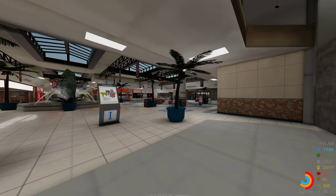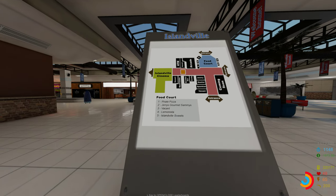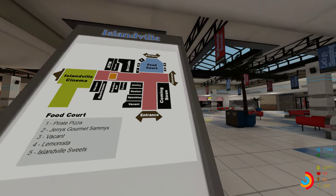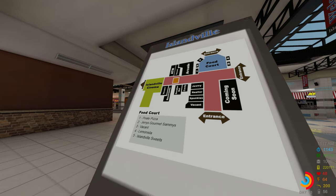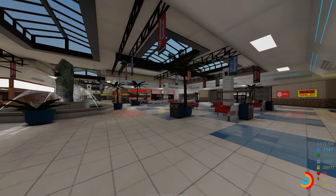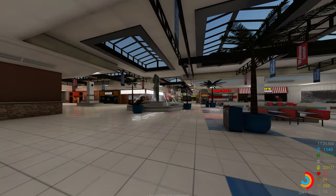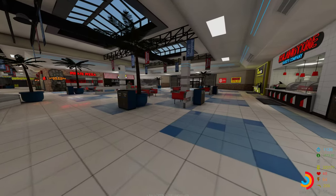We're in! That was really fast loading — holy cow. Pirate Pizza, Jerry's Gourmet Sammy, vacant, Lemonista, and Islandville Sweets. There's also a jewelry store, a realtor, Sprunkies, and a vacant coming-soon spot. Food court, arcade, restrooms, sneakers, and candy — I wonder what the coming-soon and vacant spots are. This actually looks really cool and it's running really well. I like it.